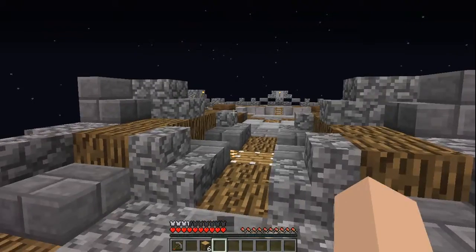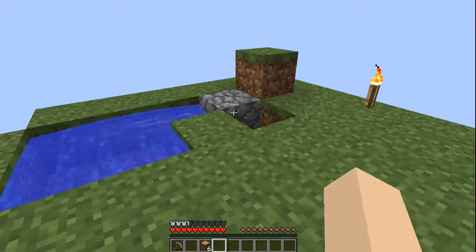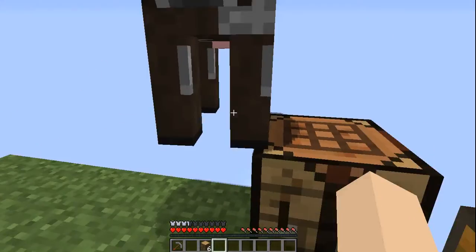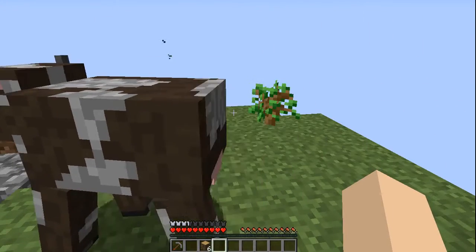I'm gonna go ahead and teleport on over to the island, and we will be back. Alright guys, we are on the island now. As you can see, just the way we left it, and Daisy's standing on top of our crafting table.